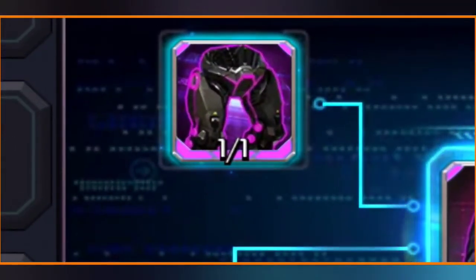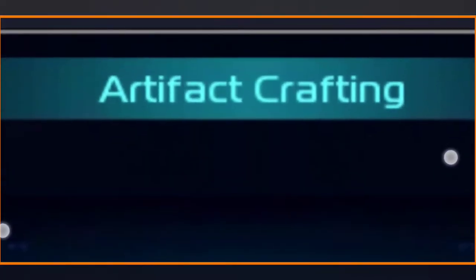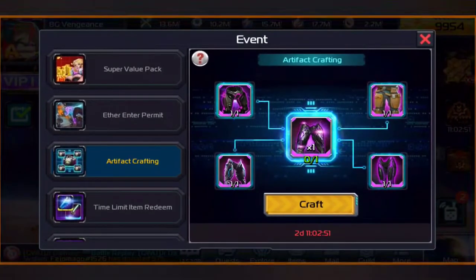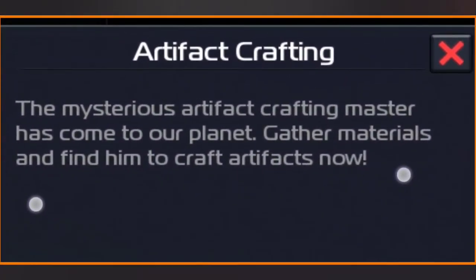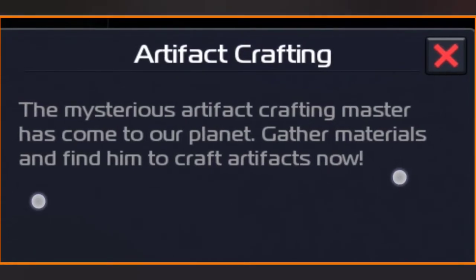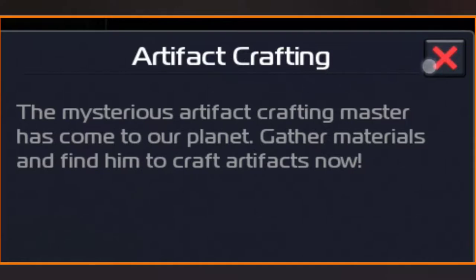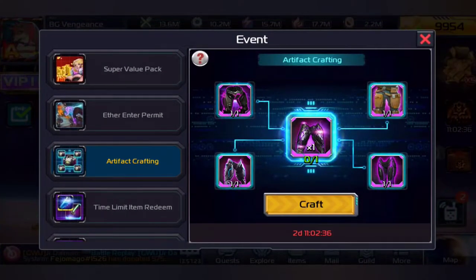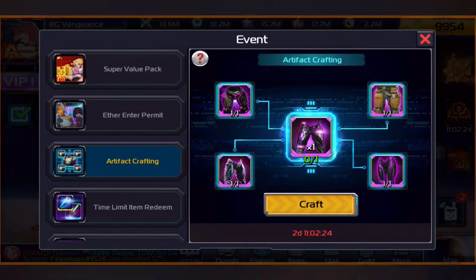For this event, remember that this is called Artifact Crafting. What the Artifact Crafting event is, is that the mysterious Artifact Crafting Master has come to your planet. Gather the materials and find him to craft artifacts. Pretty much what you can do is take three to four materials or blueprints or whatever is required to craft the central item, and then you can craft it.